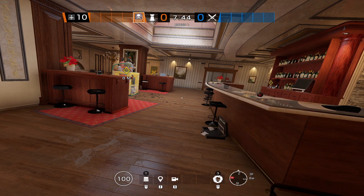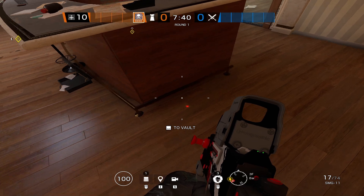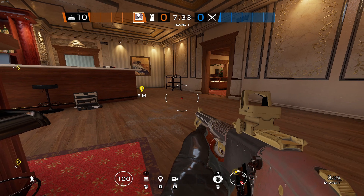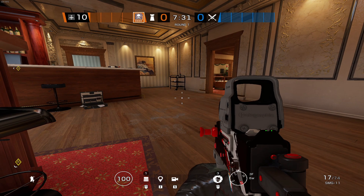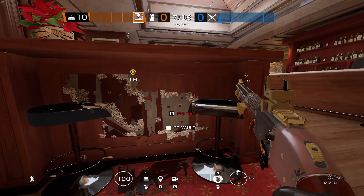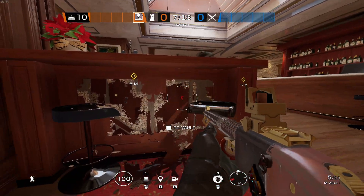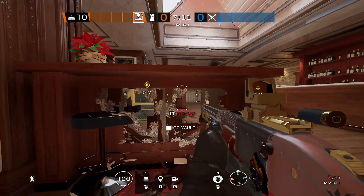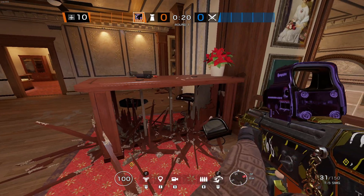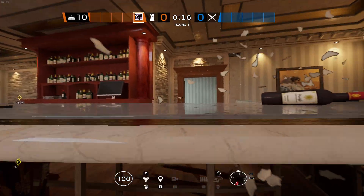The two most common default plant spots for this site are next to the cabinet or next to this long bar. Both provide ample cover as long as you have the relevant site control. With that in mind, a lot of teams like to shoot out the cabinet so that it destroys any soft cover the attackers may have and gives good lines of sight for defenders. If you want to easily open up any of these cabinets, you can take Oryx — he destroys them by re-mah dashing into them and takes no damage whatsoever.